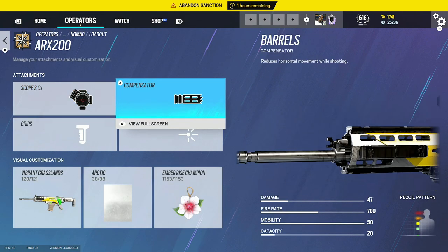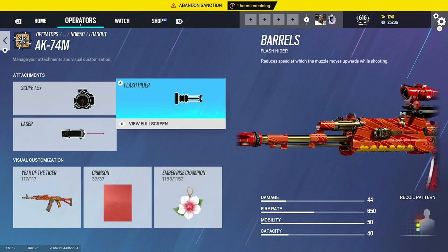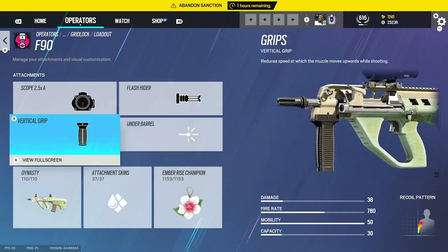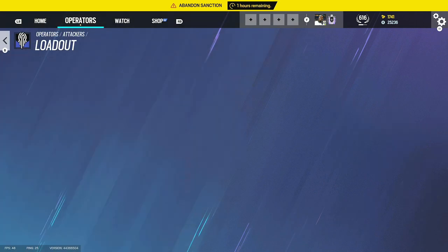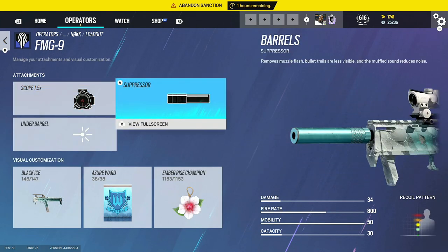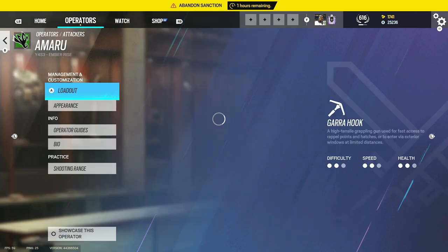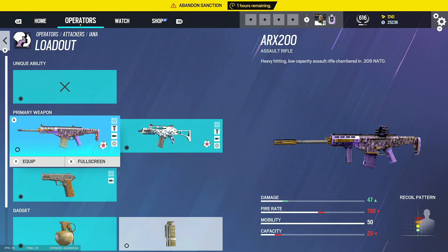Nomad uses 2.0 and compensator for the ARX. The ACOG has been removed — actually, it's still there — but they also added a 1.5 on Nomad's AK with flash hider and laser. Gridlock uses 2.5 flash hider and vertical grip. For Nøkk, use a suppressor — though note that suppressor no longer gives a damage penalty — so use 1.5 to stay sneaky. Amaru uses angled grip, 2.0, and flash hider. Kali has no scope. Iana uses angled grip, 1.5, and compensator.